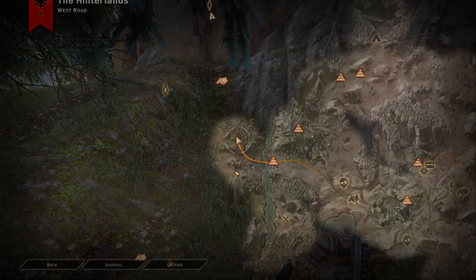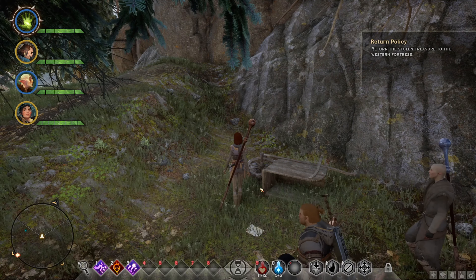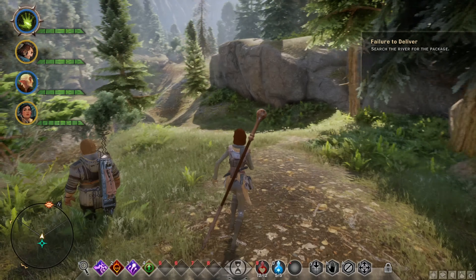Hello ladies and gentlemen, my name is the Faceciagest and welcome back to Dragon Age Inquisition. In this video we're taking a look at a quest called Fail to Deliver, which you can start by going from the upper lake camp, over the bridge, and right over here on the body you will find the note.